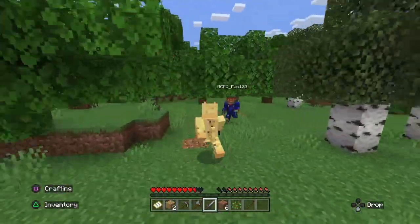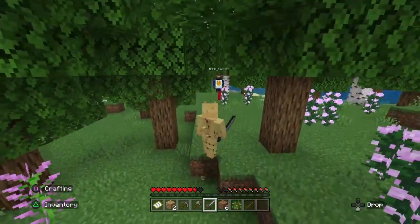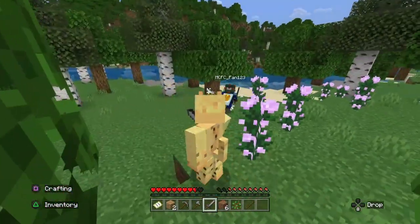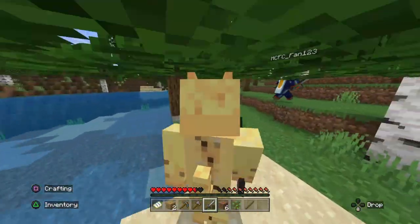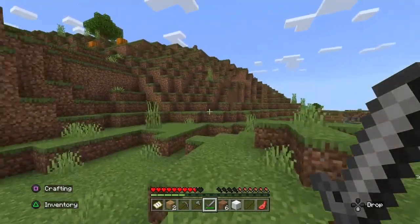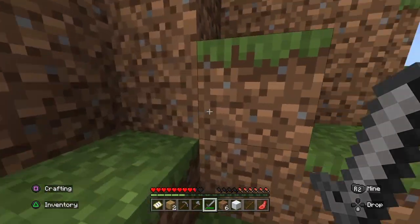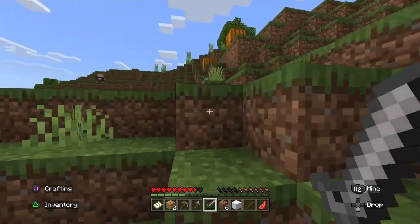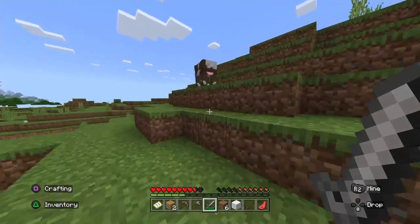Let's begin our journey — it wants to begin our journey so I'm gonna follow him. I think Isaac really doesn't like cows. All right, we made it to the cave! I found pumpkins, but it's not Halloween so I guess these won't be useful. Oh, a cow — I know Isaac doesn't like cows.